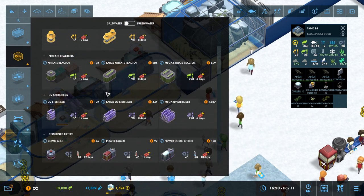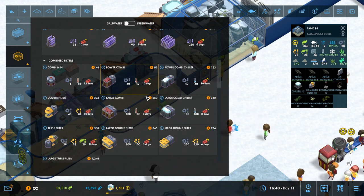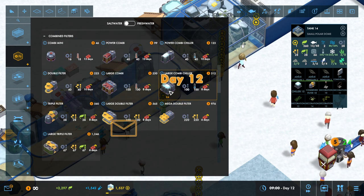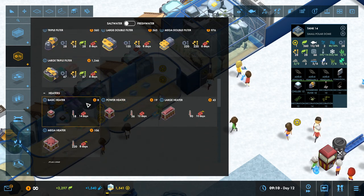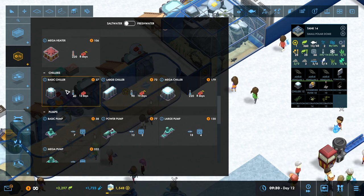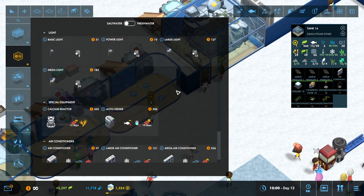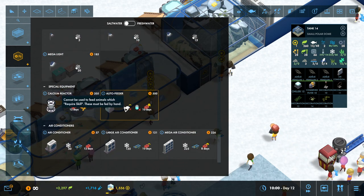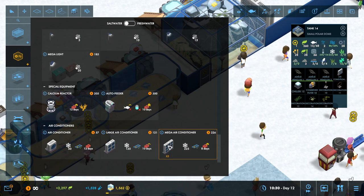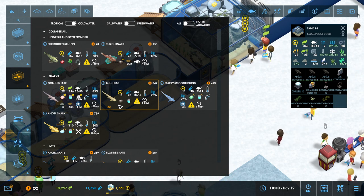As far as equipment, this is all stuff you connect to a tank to make your creatures happy. Some filter the water, some are combo — they'll both chill and filter it. There are heaters, but you won't deal much with those in this new expansion. There's a basic chiller, a large chiller, and a mega chiller. There are also auto feeders, air conditioners, large air conditioners, and mega air conditioners.